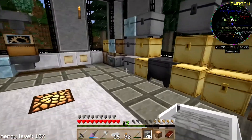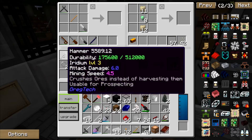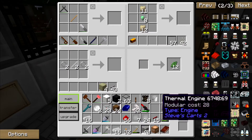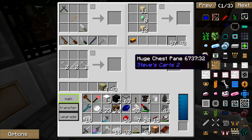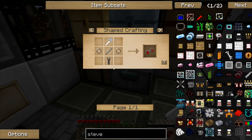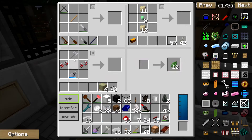Then we'll take these and we'll make the wheels. One... two... three... four... And these — wrench and hammer. There we go. Iron wheels.